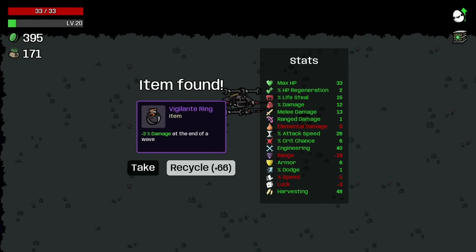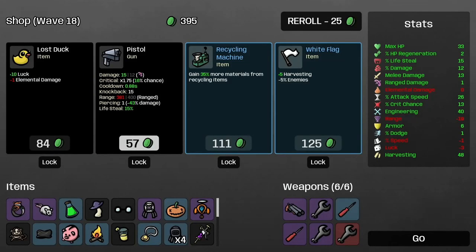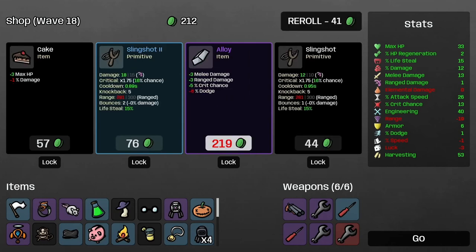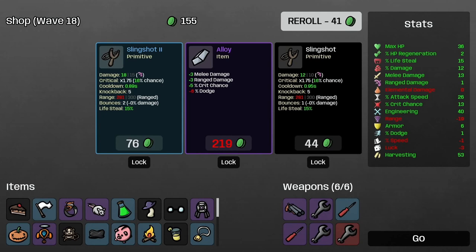Plus three percent damage at the end of a wave — at this point on wave 16 or 17, do I take it? I'll take it. Let's do crit chance. I don't like the idea of dropping the number of enemies now. More engineering, less attack speed — what I need is health; I'm not going to get it. Still, that's a one-shot kill for the final boss even at 36.